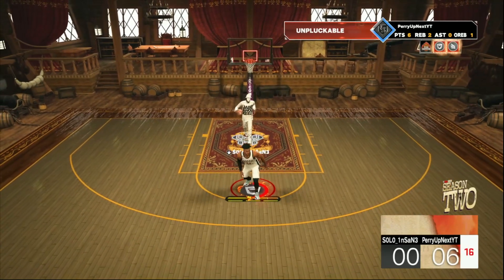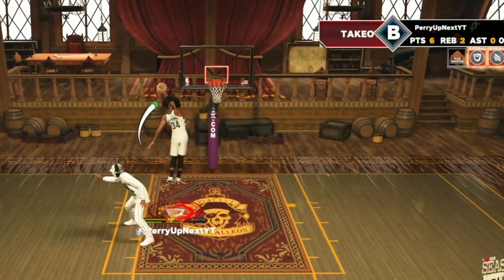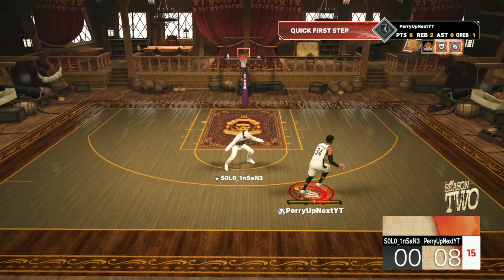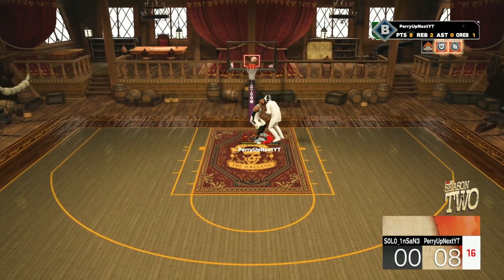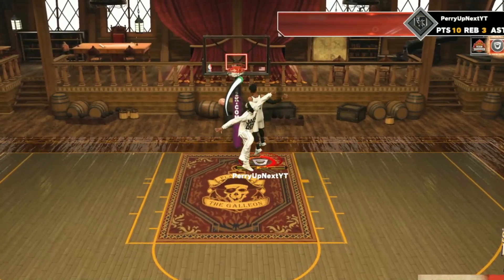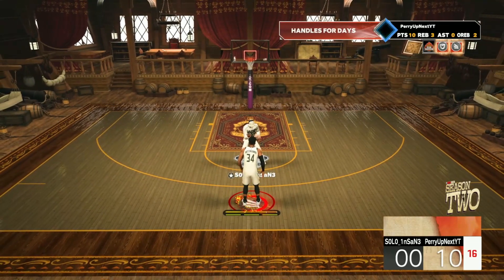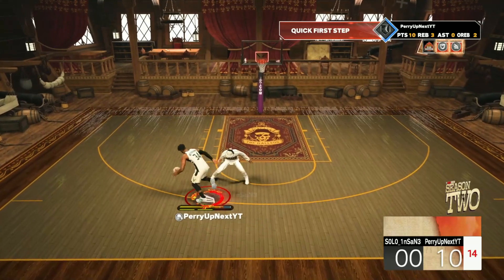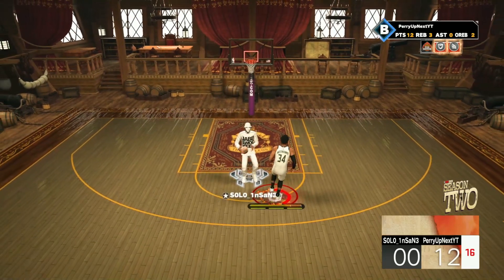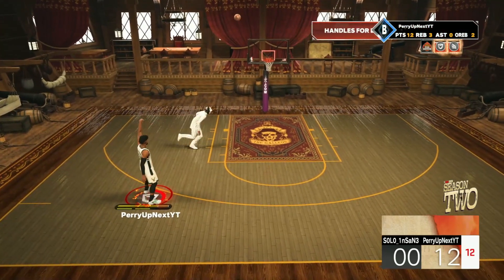It's 4-0, we gotta get fancy early. 6-0 — Solo, you gotta figure out how to stop me. That paint is looking sweet, I'm trying to get to that rim. Come here — 10-0! Solo, get out the way, you ain't gonna stop me down there. What are you jumping at? You gotta stay on your feet. Oh, he's in game chat now — quick stop!